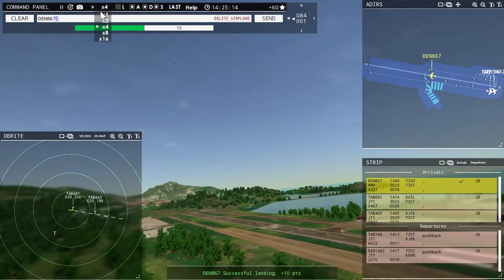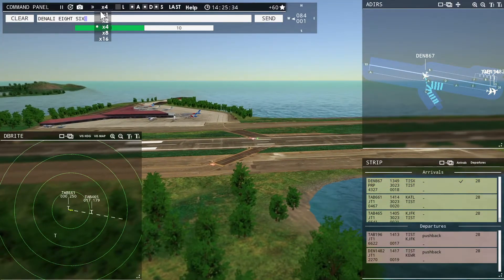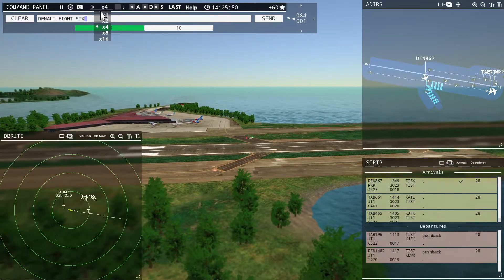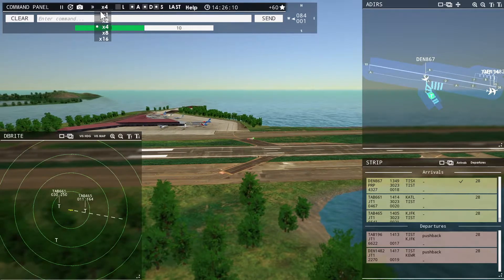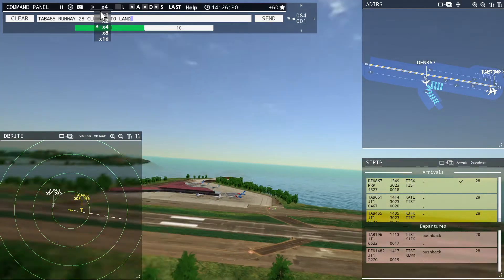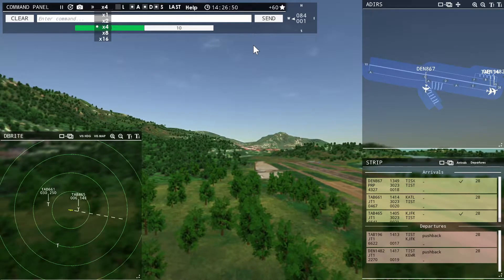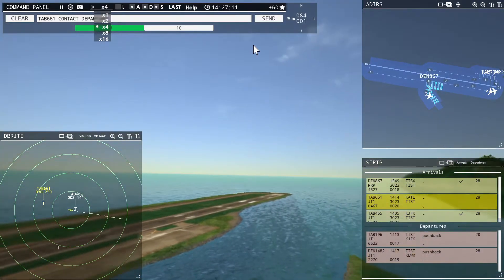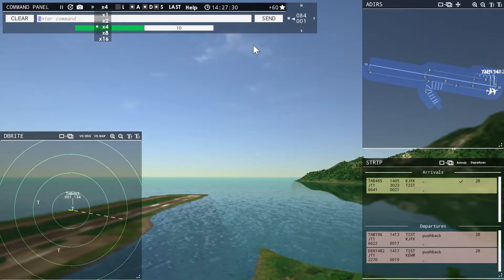Denali 867, taxi to terminal. Say again — Denali 867, taxi to terminal. Leslie 465, runway 28, cleared to land. Runway 28, cleared to land, Leslie 465. Leslie 661, contact departure. Roger, good day. Almost forgot about that — that would have cost me 500 points.